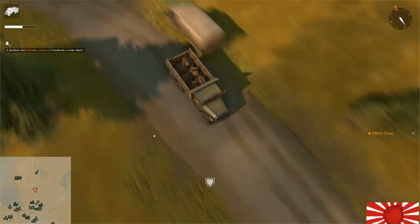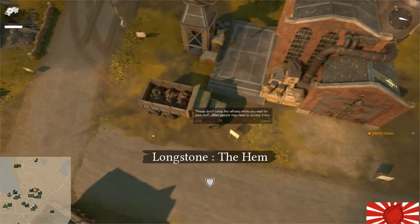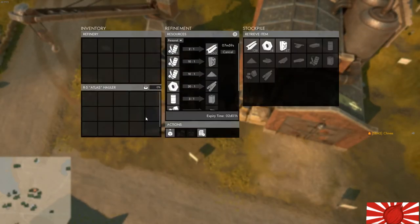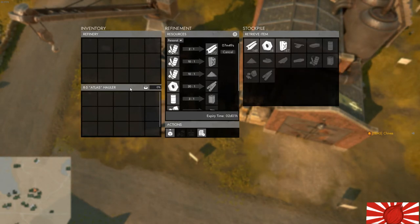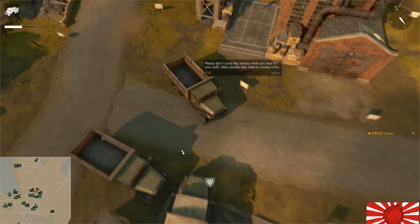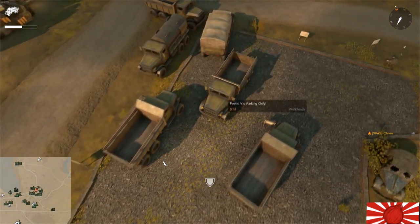We will now proceed to drive on the wrong side of the road, hitting every vehicle on the way back to town — this is completely optional and not recommended. Upon arrival at the refinery, you can proceed to shift click salvage to quickly make some basic materials. Please note that you can swap between the public and private stash. When you're on the public stash, it automatically fills up the public storage as seen to the right. Your homework would be to go to the refinery and research what refined resources it creates.